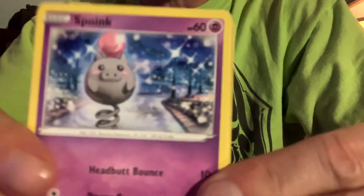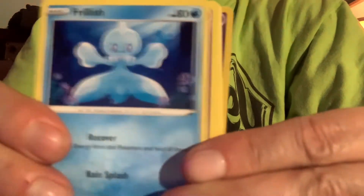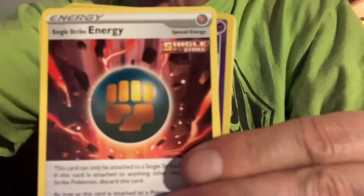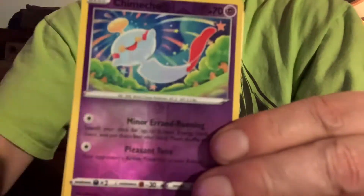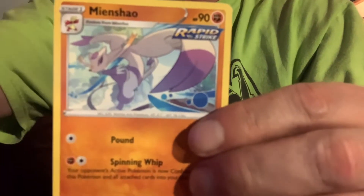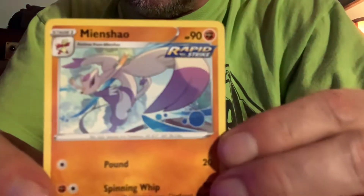Gold — one, two, three, four, one, two — and we have Cacnea, Spoink, Rolycoly, Furret, super, electric energy, Level Ball, Single Strike Energy. Our reverse holo is a Chimecho, and our rare is a Wailord.